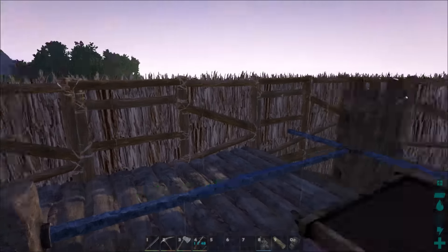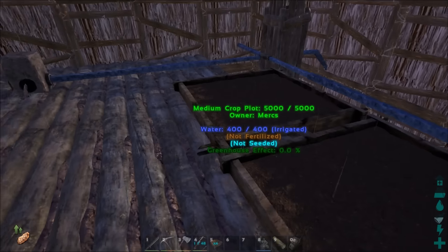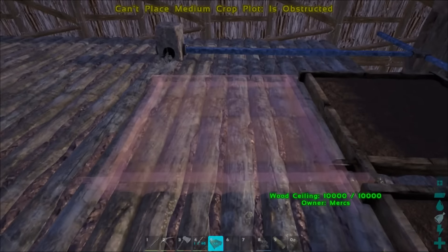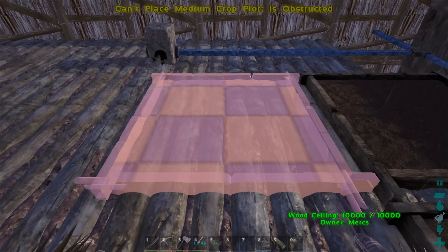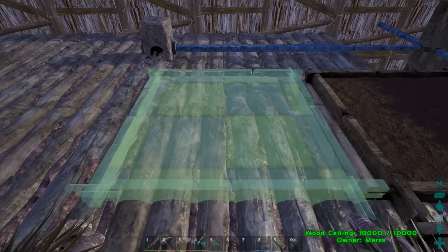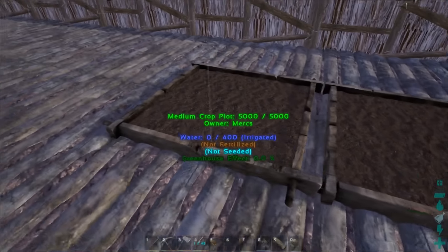I've got a couple of the farm pieces down already, but I realized I need four of them for the veggies. The plan is I can either extend it out over there, or I can just extend it this way — and I think I'm probably just going to extend it this way. Let's start getting the crop plots in. So we'll put this one here, get it lined up... one, two, three, four. These four are going to be the veggies.